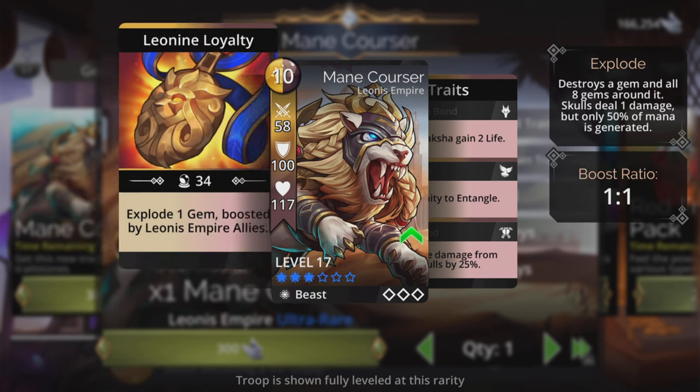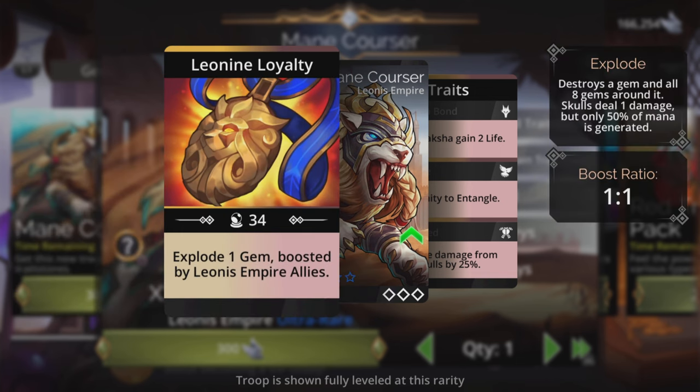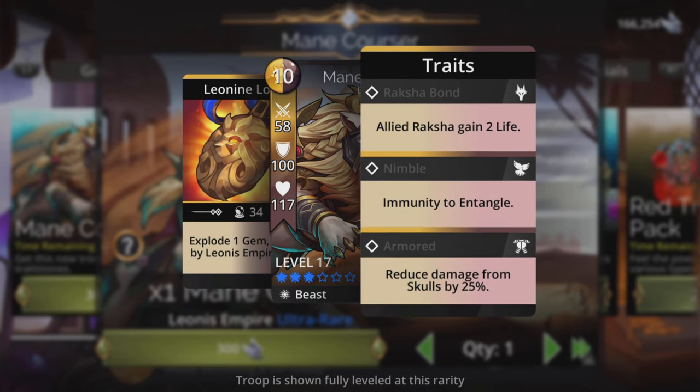Ultra Rare Beast, explodes one gem boosted by Leonis Empire allies at a 1 to 1 ratio. Is that it? What?